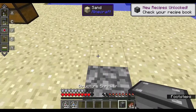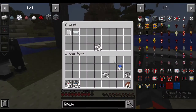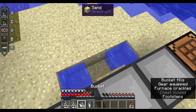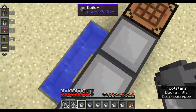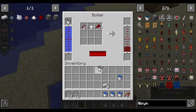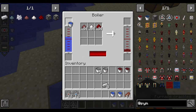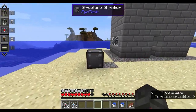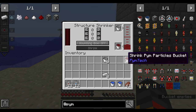Place the structure shrinker down — as the name suggests, it can shrink structures. You only need shrink particles for this. The machine needs power and shrink particles to operate.